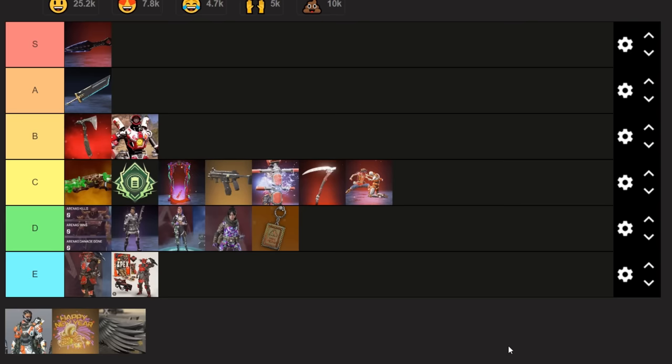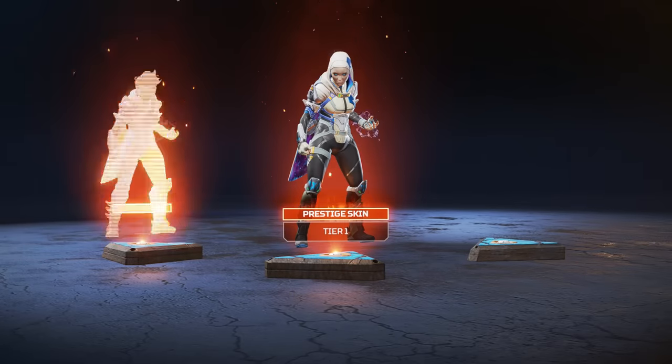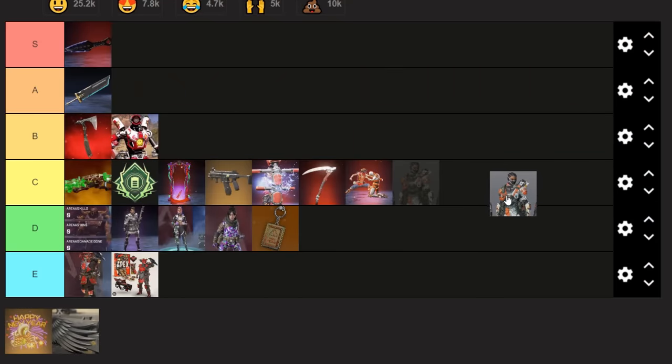The next item's a pretty simple one which you'd probably assume is coming up — Prestige skins. Once again, they're sold in collection events. $160. That's going in C tier, as always.